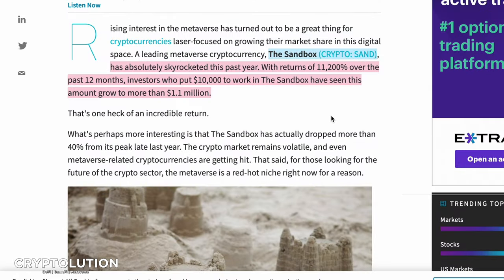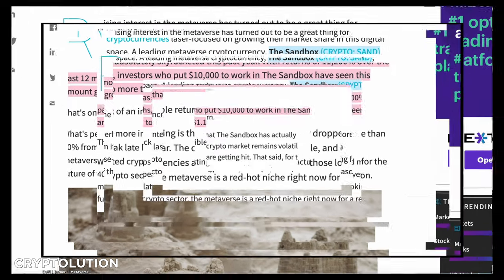I also want to show you Sandbox, which is a billion-dollar market cap. We're not going to compare Decimated with Sandbox because Sandbox has a bigger marketing campaign, more celebrities, and more money flowing in — they're totally different games. But within a year, Sandbox skyrocketed with returns of 11,000% over the past 12 months. Investors who put $10,000 into Sandbox saw it grow to $1.1 million, showing how fast you can make money in a year.